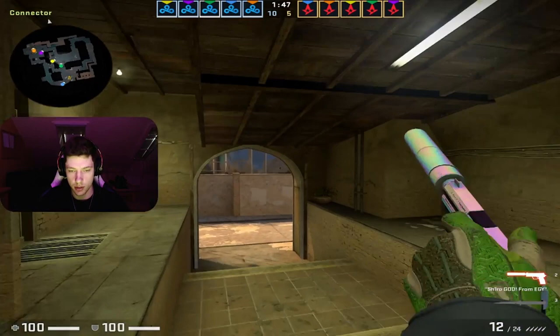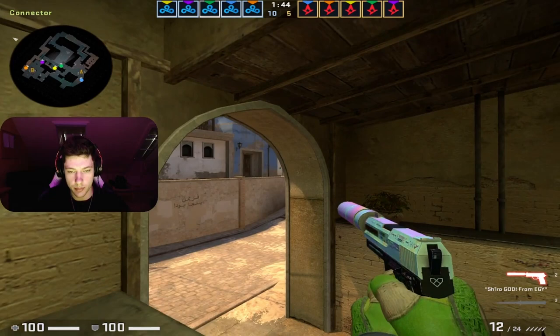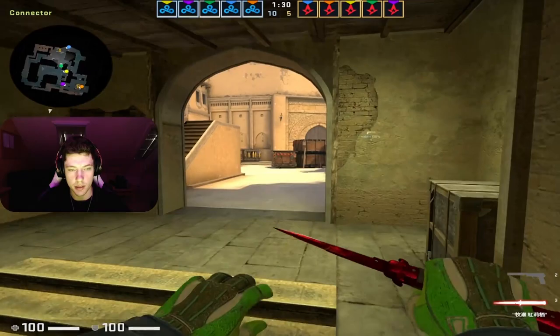First round he's just going Koen, peaking top mid. This is a very good angle for pistol — it's not very scary for you to hold this angle when they have Glocks. Obviously if they have a P250 they might headshot and kill you, but he's holding top mid and he has another teammate in window. Pretty good setup.